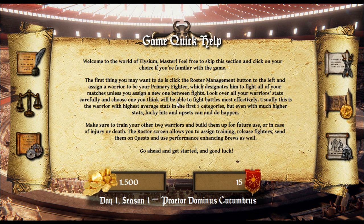Welcome to the world of Elysium Master. Feel free to skip this section if you're familiar with the game — I am not. First thing you may want to do is click the roster management button to the left and assign a warrior to your primary fighter, which designates him to fight all of your matches unless you assign a new one between fights. We have 1500 gold. Look over all your warrior stats carefully and choose one you think will be able to fight the battles most efficiently.